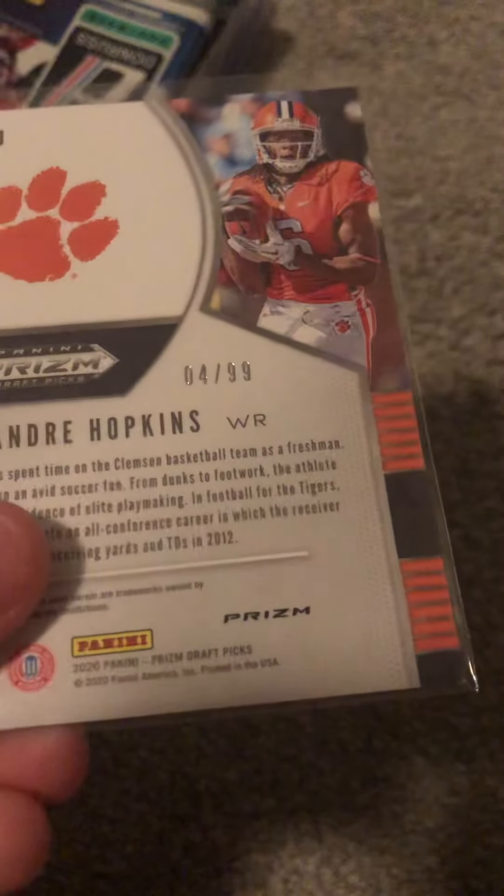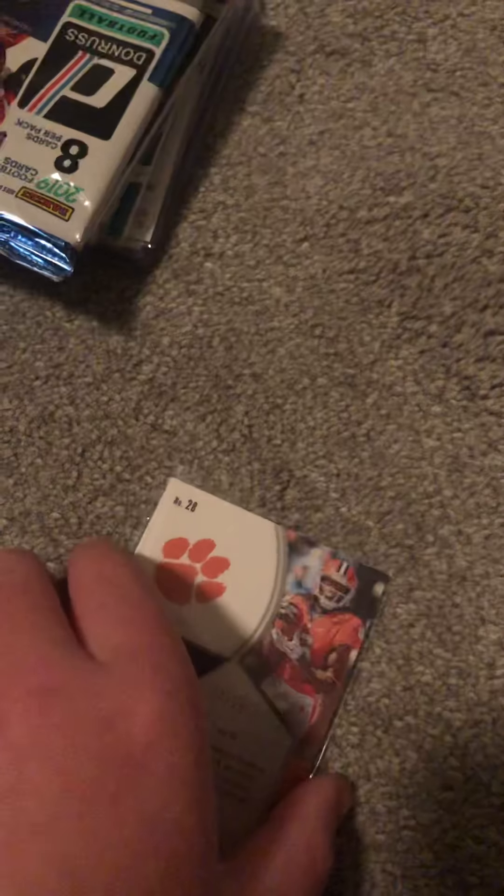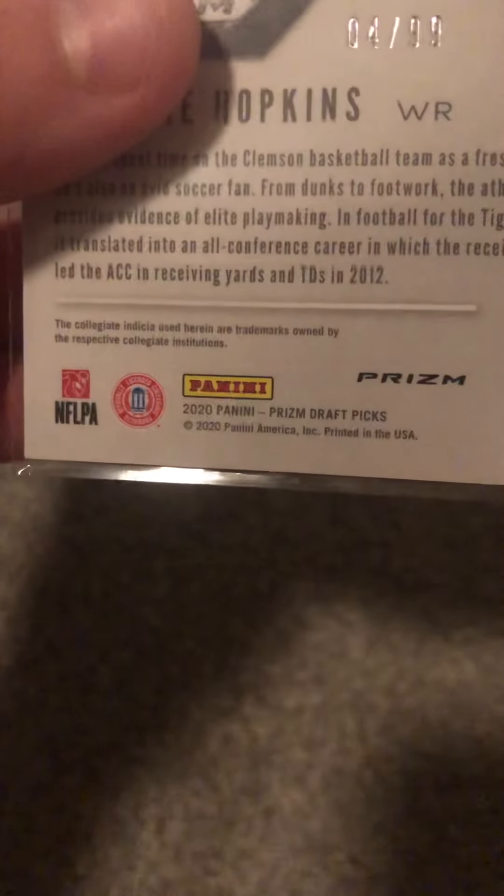Oh shoot — that's numbered bro! 4 out of 99! That's sick! What is this? Oh, so this is — it's not a rookie but it is in his college uniform. 2020 Panini Prizm graphics. Oh wow!